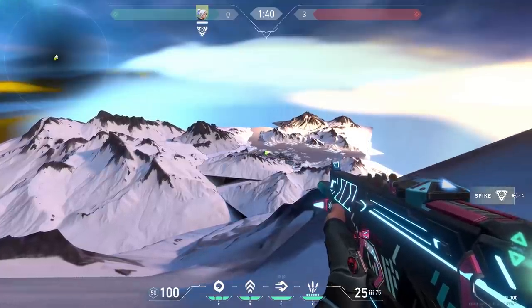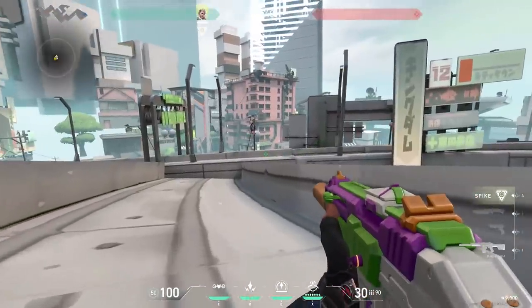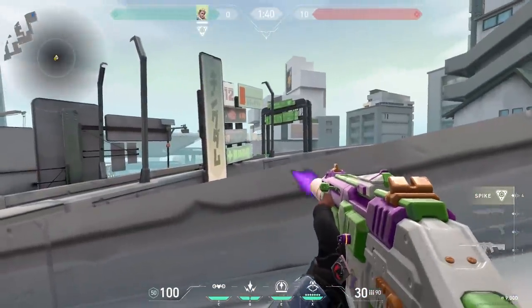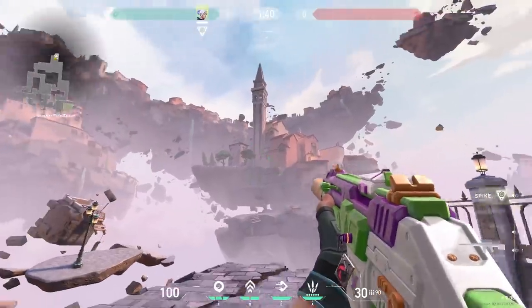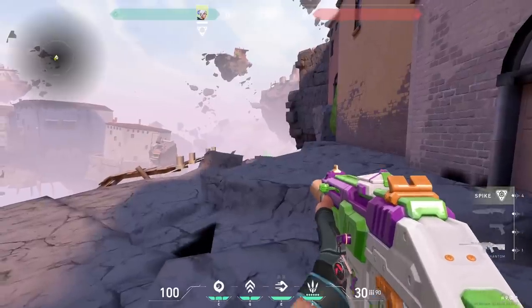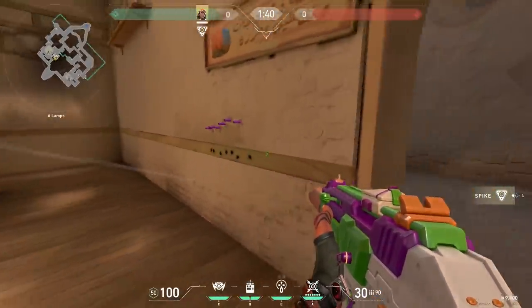It's very useless, but it's cool. You can also walk on top of this highway in Split — I think this is a cool spot to get headshot battles, crouching and going only for the headshot. And you can also walk over there on Ascent, which is also a good place for a 1v1.